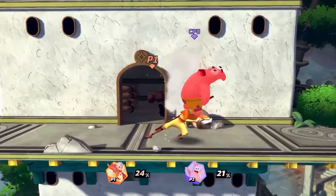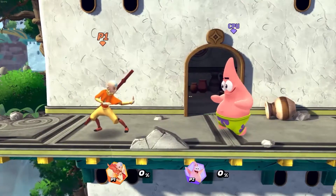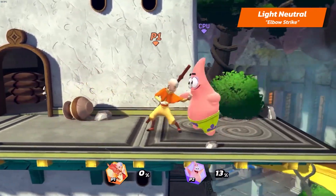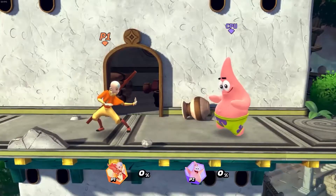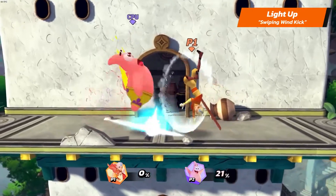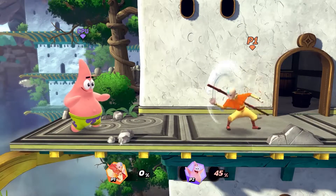We'll begin the study of airbending techniques with Aang's light attacks. Aang's light neutral is Elbow Strike. His light up is Swiping Wind Kick. And his light down is Wind Chop.